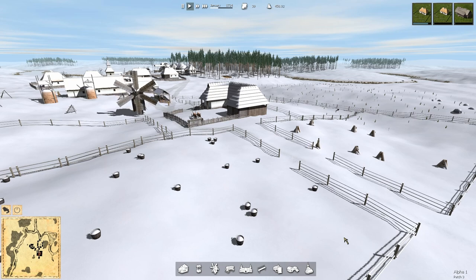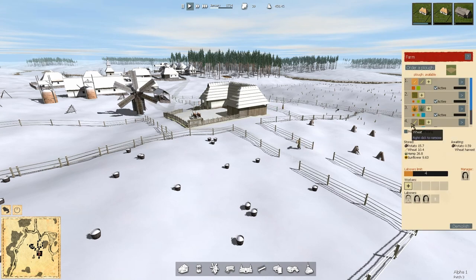Hey folks, this is Noble Rambler, and welcome back to Austria, where it's very cold outside. We still have a few things in the fields over here — we're in the middle of January. Cathra wrote in to let me know that the grayed out ones are that way because there's still objects in the field.